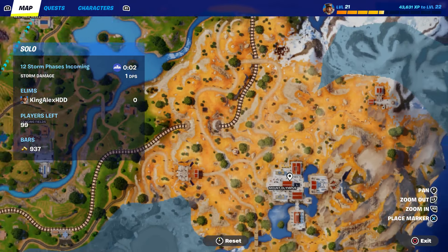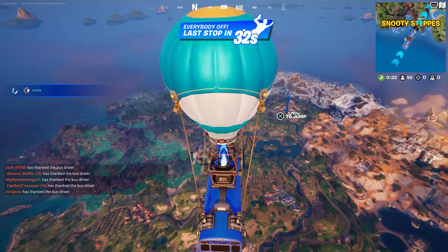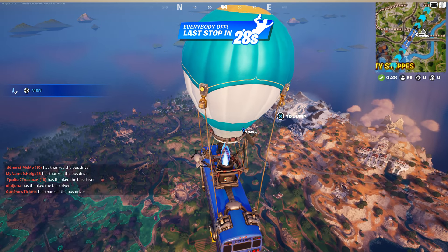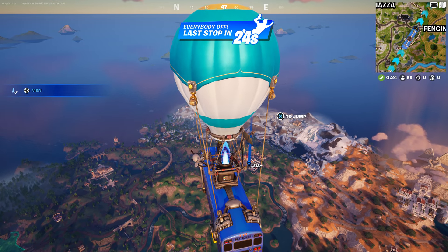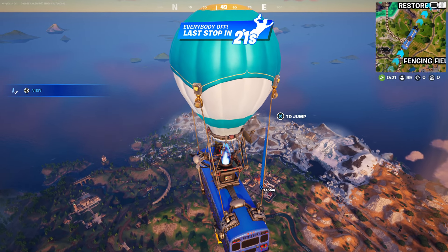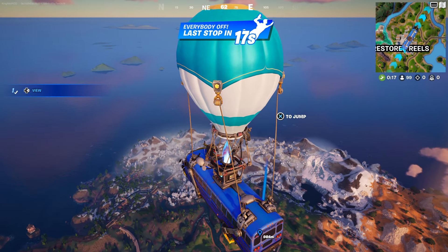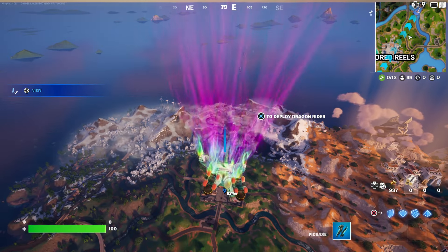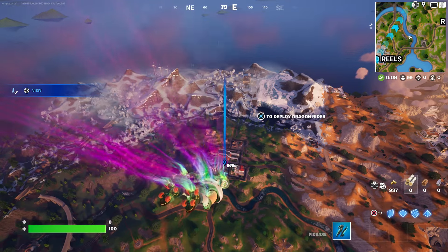Now we're gonna go to Olympus — or you could go to Reckless Railway, we can go there, it's fine. No matter where, we could go right there. Then we're gonna jump out of the battle bus as soon as we get to that corner, fly right over here, and open some chests — we're gonna open at least two chests.